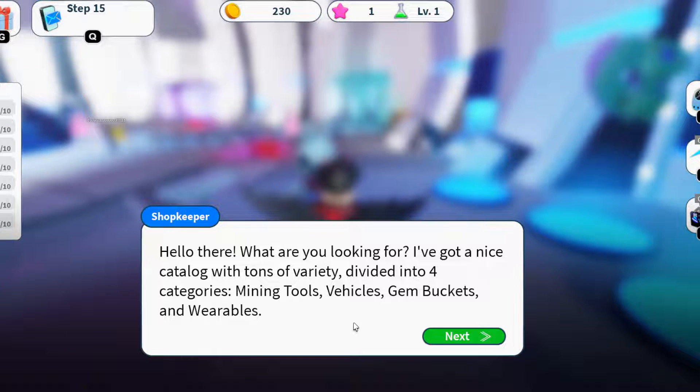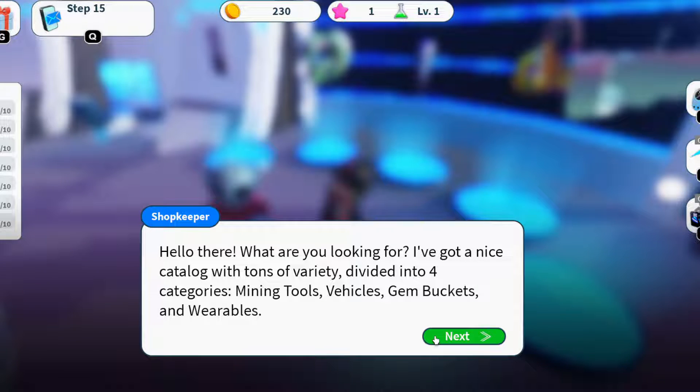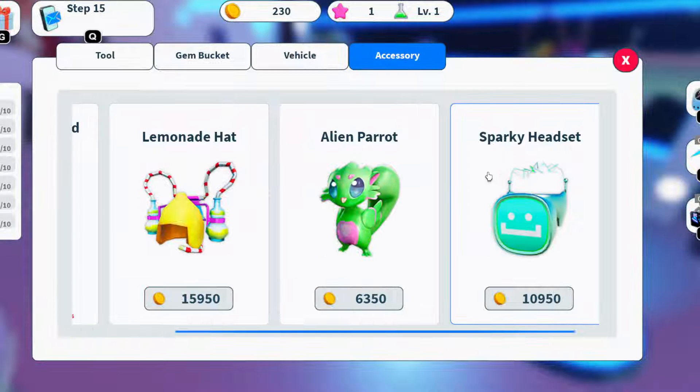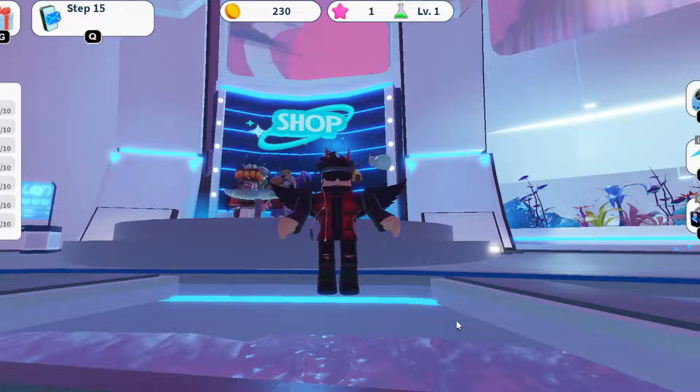Once you open the shop it says 'Hello there, what are you looking for? I got a nice catalog with tons of variety divided into four categories: mining tools, vehicles, gym.' We don't want those — go to the Accessories section. These are the free items you can get: a cool-looking wing for 8,500, another item for 15,000, an alien pair for 6,000, and a sparkly headset for around 10,950. You have to grind a lot — keep grinding until you have enough gold.